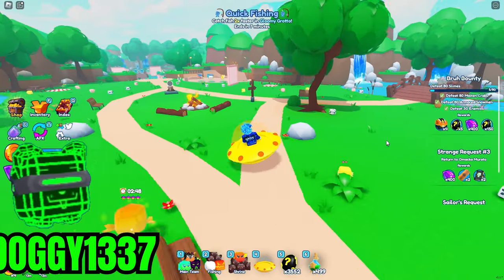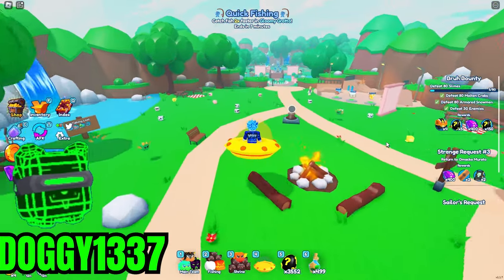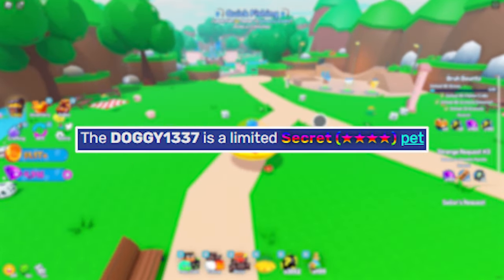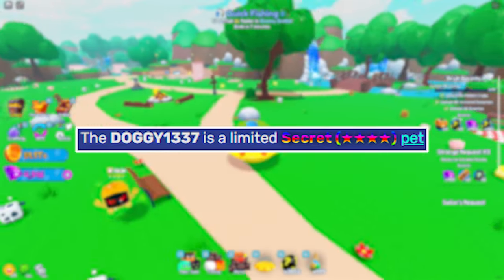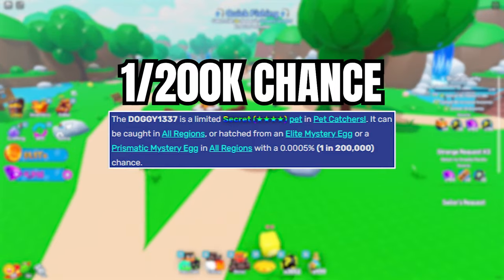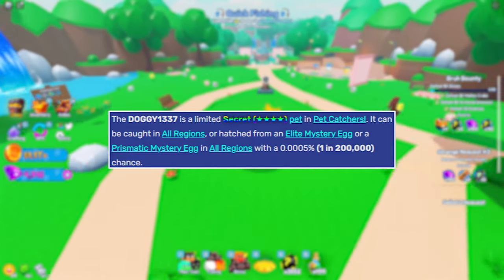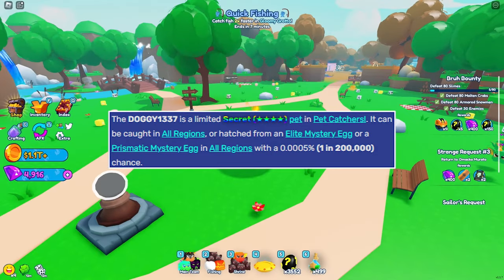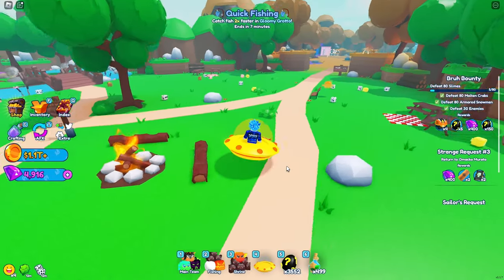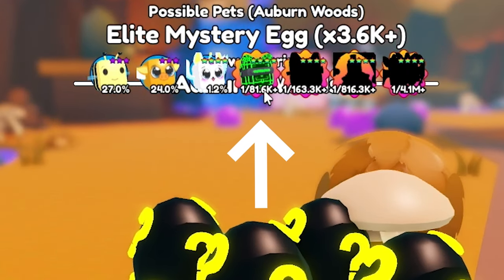The next secret pet is the Doggy 1337. If you're watching this video in the future, you will probably not have a chance to hatch it because this pet is only here for a limited time, so it's probably already gone by the time you're seeing this. To hatch the Doggy, it is a 1 in 200k chance, and you can hatch it from every single world. It's an all-region pet, so you can even hatch it in the Magma World. Once you open up an egg, you'll have a chance to hatch it pretty much anywhere you go.